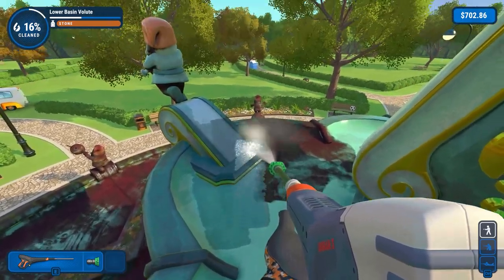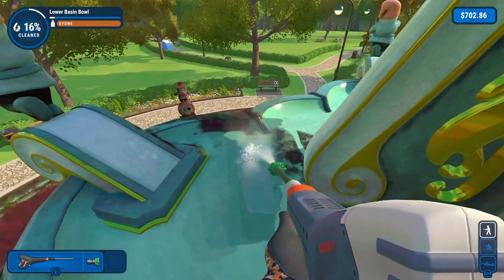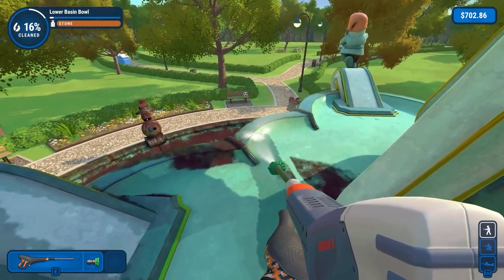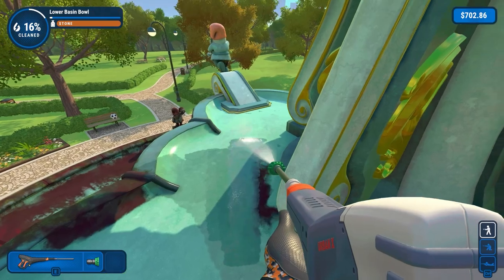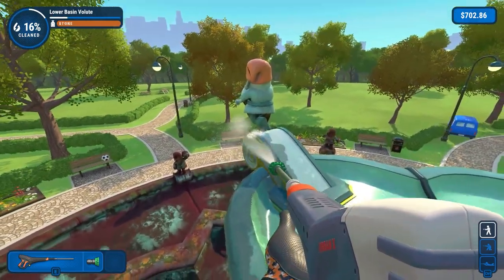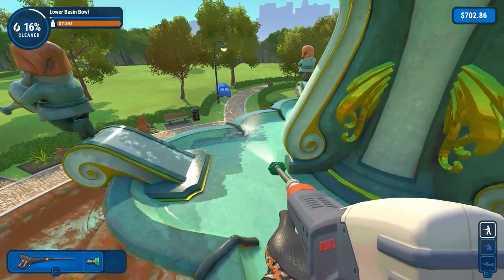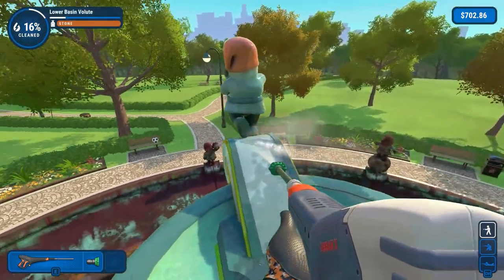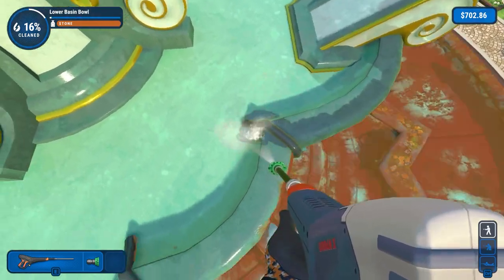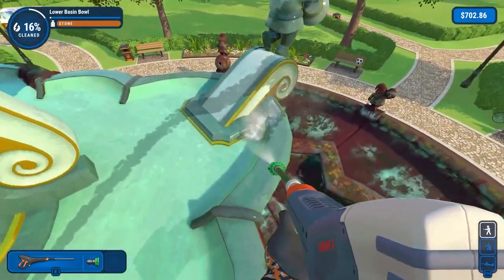Up to 16% clean, which is pretty good. Just going to clean this lower basin ball here, giving it a decent once over as we work towards the edge. We've got the gnomes and other statues around there, and I have a feeling those gnomes may present some issues — mainly because we can't really stand on anything below to spray up to them. There are also some little extra bits that could be quite problematic.